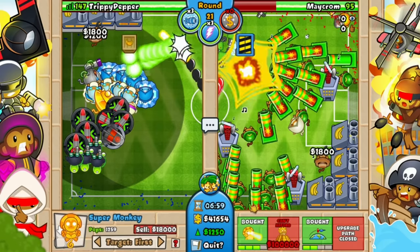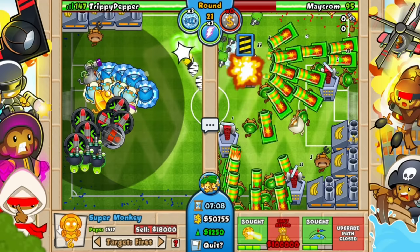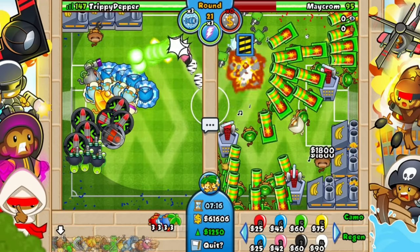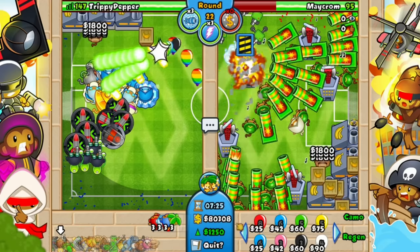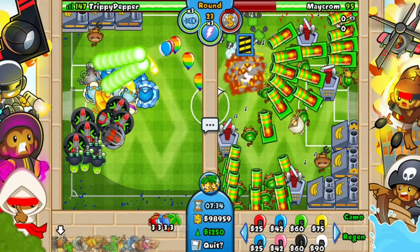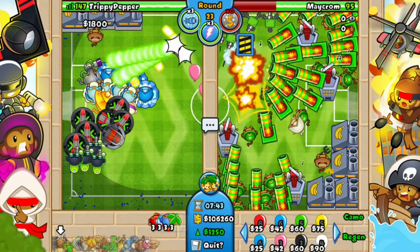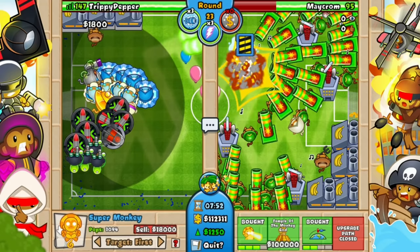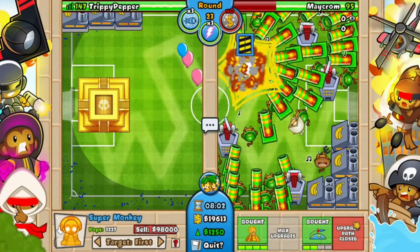Let's go for the sun god right there. We just need the 100,000. For a second I was worried it was modded to say a million, but no it is 100,000. We're almost there guys, we're only seven minutes in and we're so close to getting it, and then of course we have to buff it with all the various buffs. Temple of the Monkey God — a max temple in this game. I believe I have everything: we have glue, we have bomb, we have ice, we have wizard, and we have the tech terror. Let's go.